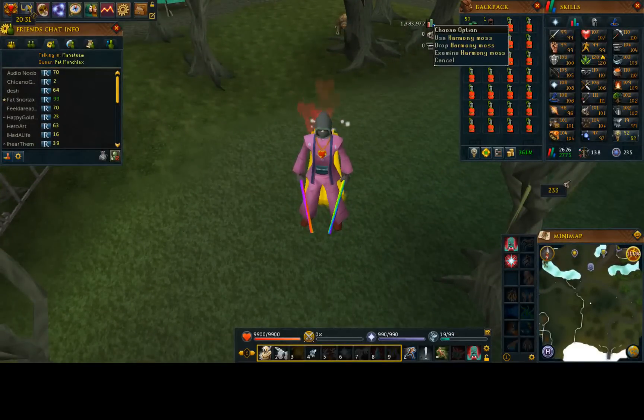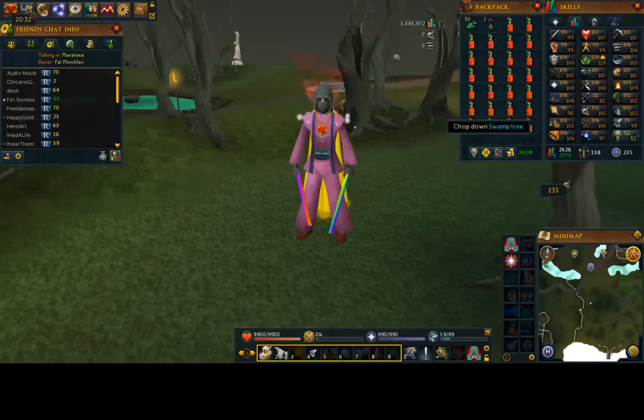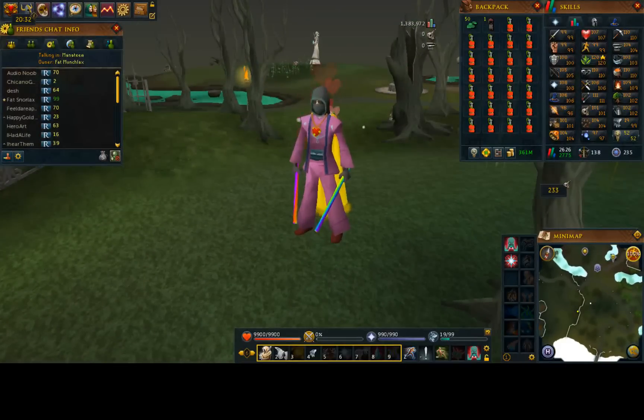Harmony Moss' current price in the GE is $67.20 apiece. It does buy for quite a bit less than that because there is a 100 per 4-hour limit on buying this. With that in mind, this method should be known to have prep time — it's going to take you a while to buy all of your Harmony Moss in order to do this consistently. So start buying your Harmony Moss far in advance, like a few days or a few weeks before you actually want to do your Herblore.